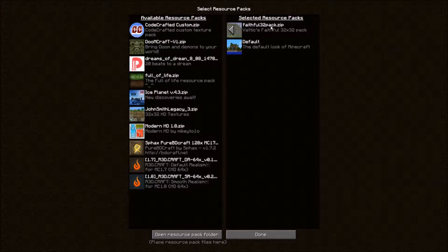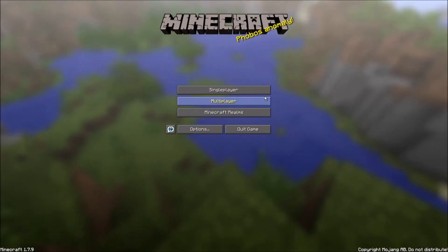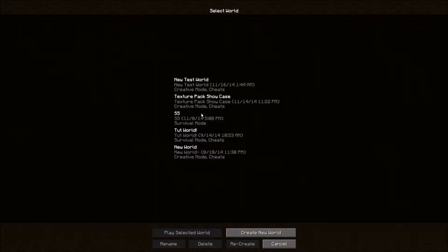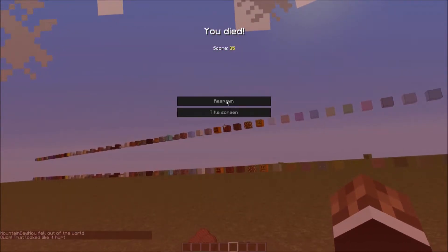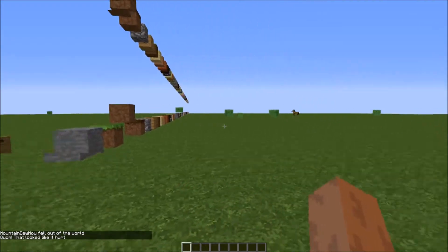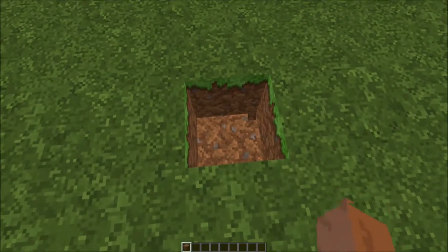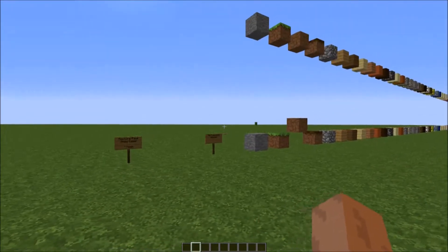The 32x32 essentially means there are 32 pixels in a block — 32 pixels by 32 pixels. Normally there are 16 in default Minecraft, but this one has 32. That makes it look super HD, super clear, and amazing. I love it. Now let's jump into our texture pack showcase world. We're on a super flat world and the textures look really HD and nice.